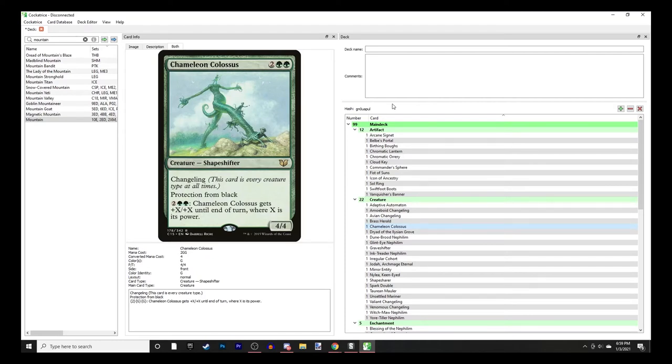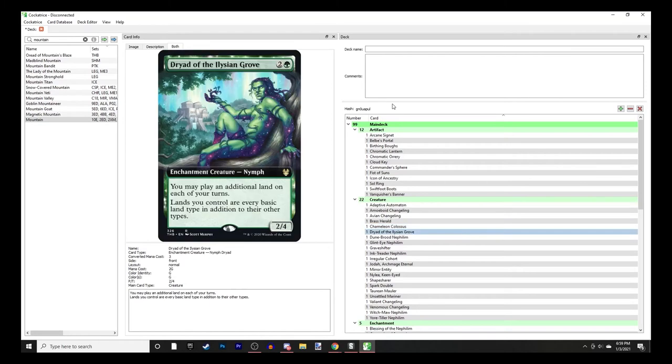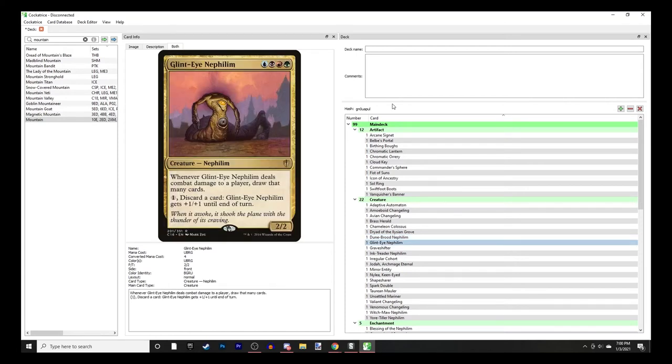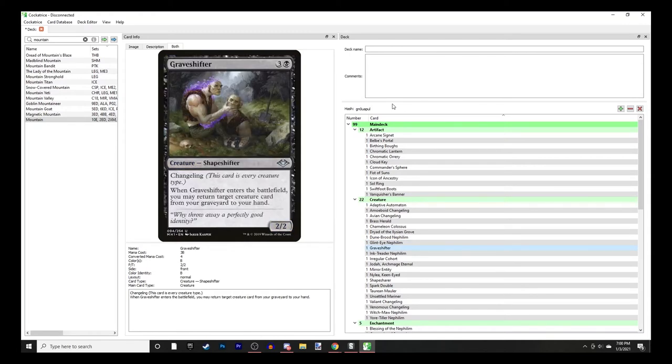Chameleon Colossus - I also hate this art, no offense to the artist, but it's not pleasant to look at. It has protection from black and you can pump it. Dryad of the Ilysian Grove makes all your lands all land types. Dune Brood Nephilim - when it deals combat damage to a player, you make a 1/1 Sand creature token for each land you control. Glint-Eye Nephilim - whenever it deals combat damage to a player, draw that many cards; you can discard a card to give it +1/+1.